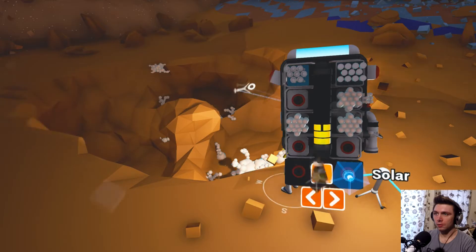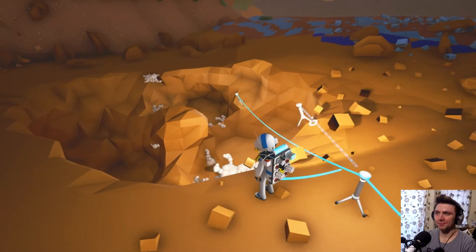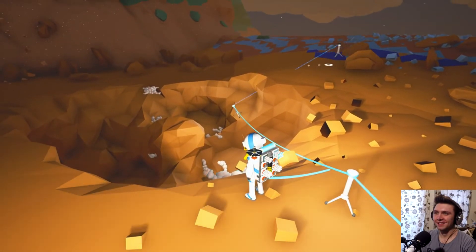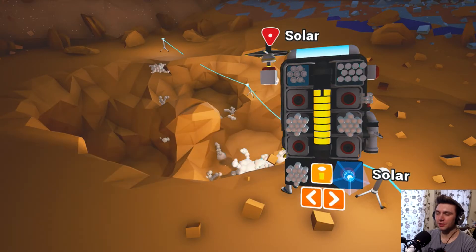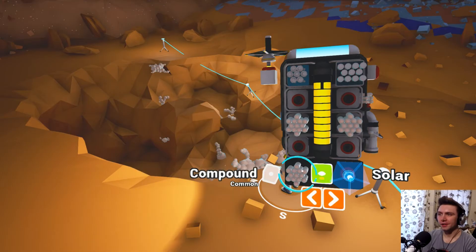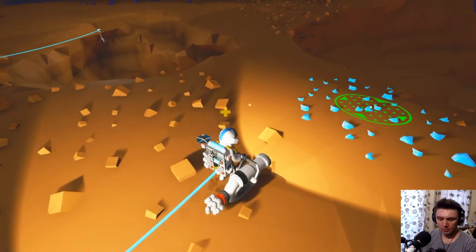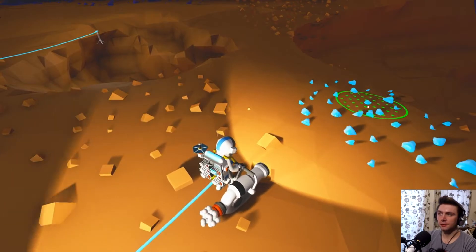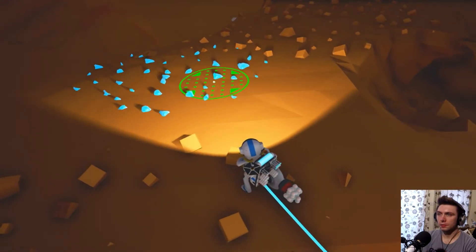Oh no, I've pressed T and put a tether out instead. I built it, then pressed T thinking that T was universal to get whatever you've built out of your inventory. Look at what I'm facing — blue stuff. Now hold control. This is the leveling thing with your terraformer.